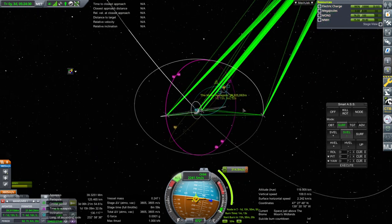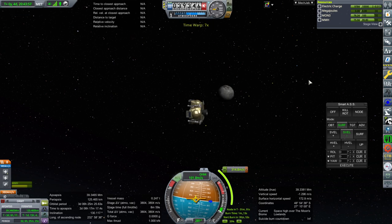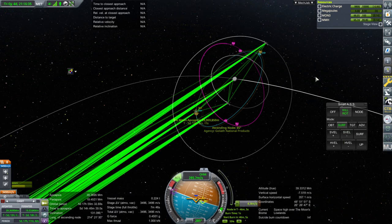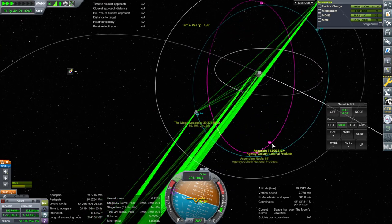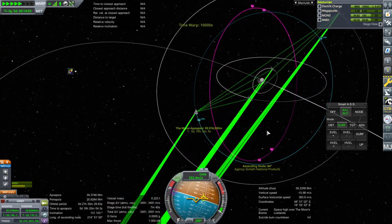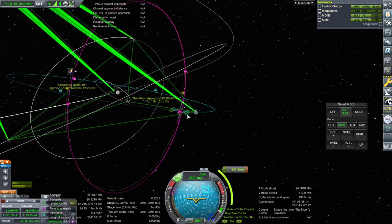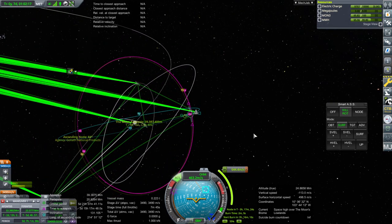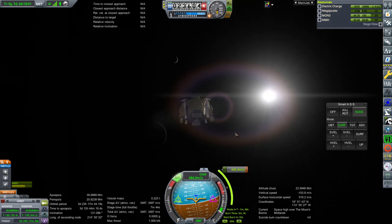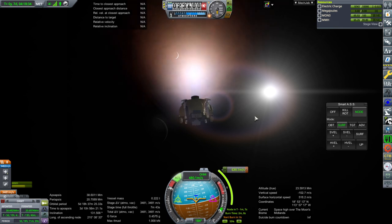We're going to do the high orbit capture first, then at where the two orbits cross we'll flip the inclination. Look at how far out from the moon we have to get here. Shutdown. The descending node will be the next spot for the inclination adjustment. Either way, we're going to spend about 1,200 delta-v here — probably good enough for the contract. Oh, there's Earth and the Moon together — we can barely see the Moon though. Performing the burn and shutdown.